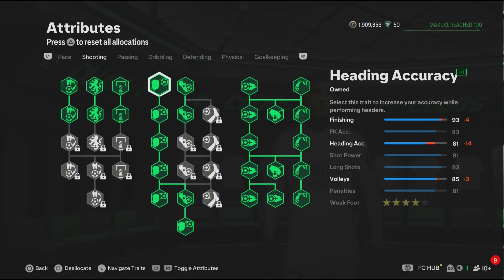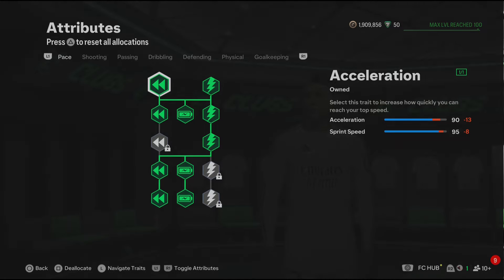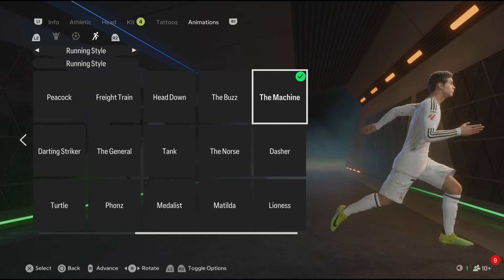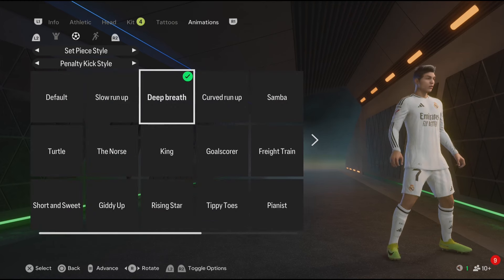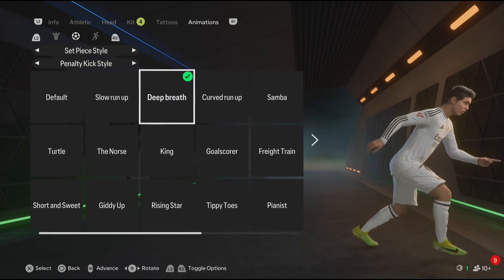For the pace, you get 90 acceleration and 95 sprint speed — that's good pace for 2013 Ronaldo. For the running animation, out of all the running styles I felt the Machine was the perfect running style for Ronaldo. For the set piece style, it's going to be Deep Breath for both free kick style and penalty style. We're done with the build — make sure to like and subscribe and I'll catch you guys next time.